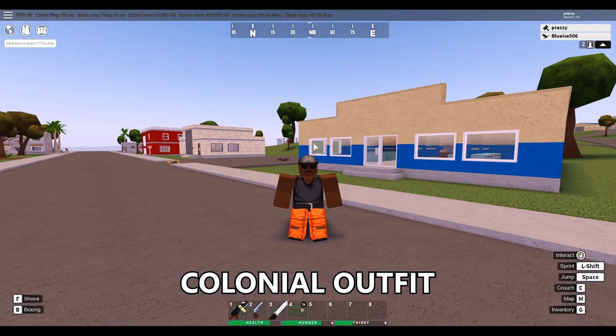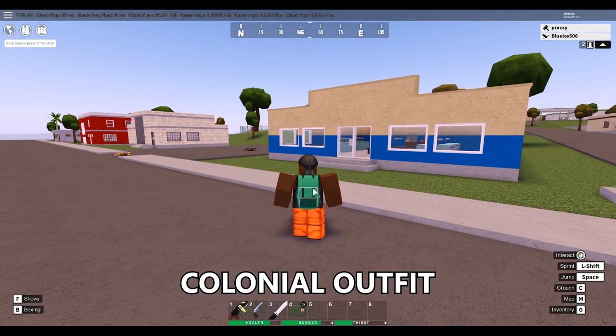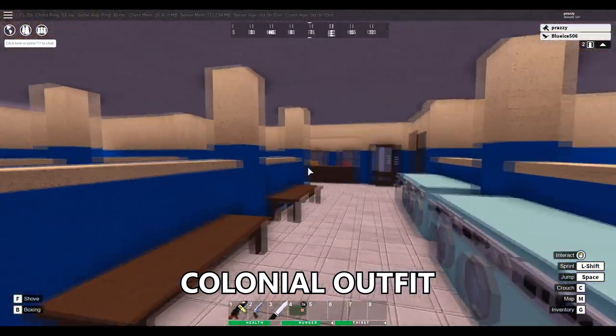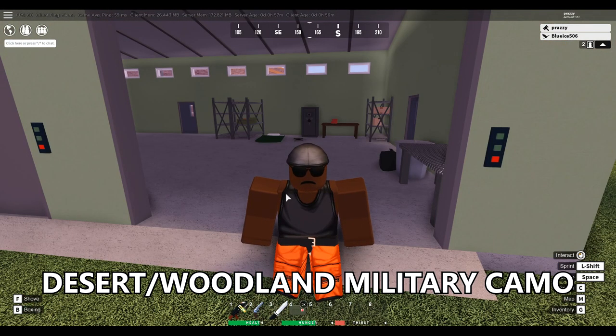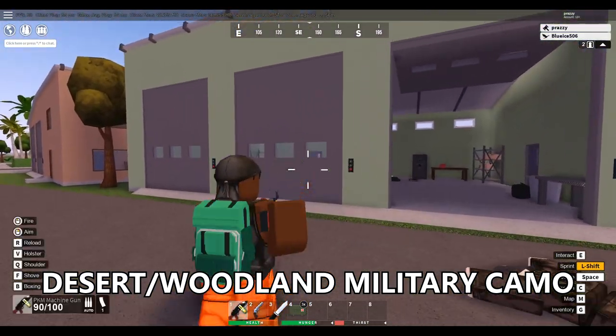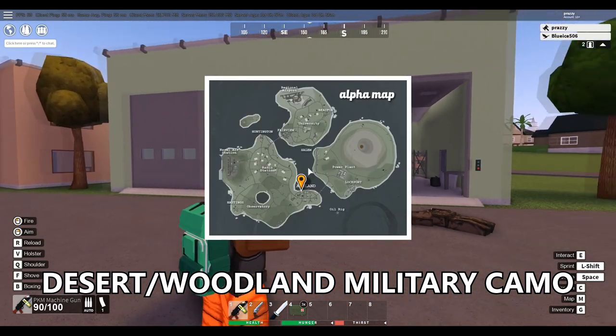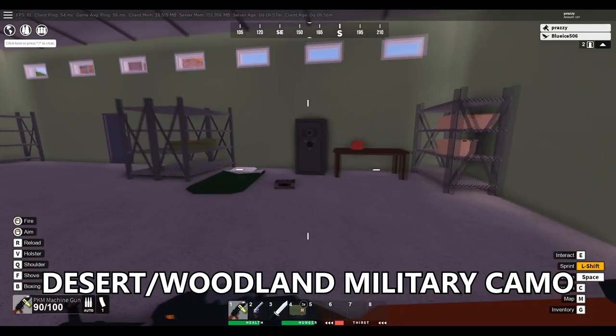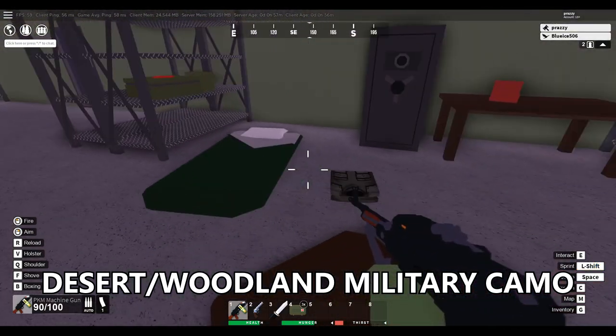Next is the colonia outfit, which actually spawns here in Ashland as well. You're going to find the laundromat, and once you get there you're going to find that it's going to spawn on top of one of these railings. These next outfits aren't specifically rare outfits but they do have specific spawns — that's going to be the military and the desert camo outfits, and they actually spawn in warehouses that you can find all over the map. For example, this one is on the north coast of Ashland — once you go inside the warehouse, you can find it spawning right here somewhere on the floor.